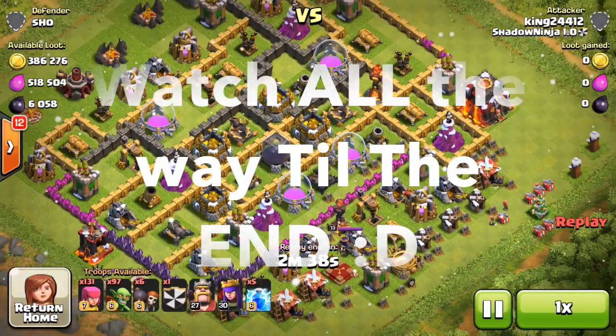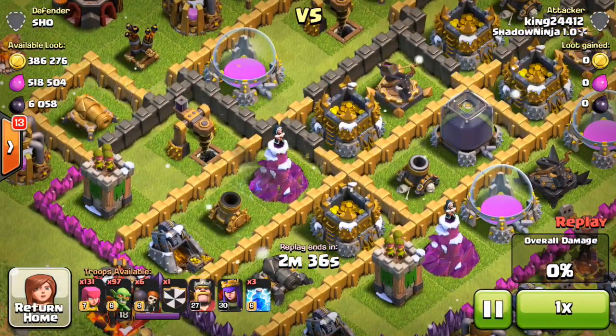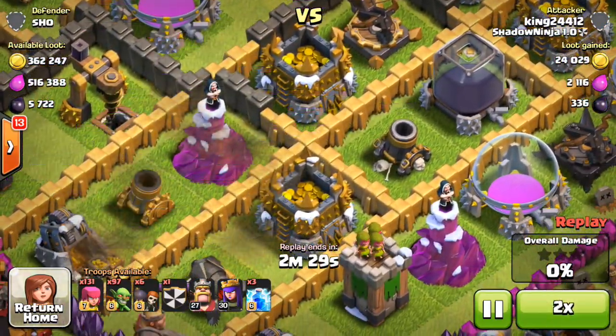What's going on Spartans? King here and today we're going to be doing an epic episode. On screen is a huge loot raid — look at how much loot is on this base. I'm going to show you how to drop your spells in order to win with Garch, and Garch is the best farming strategy in the game.